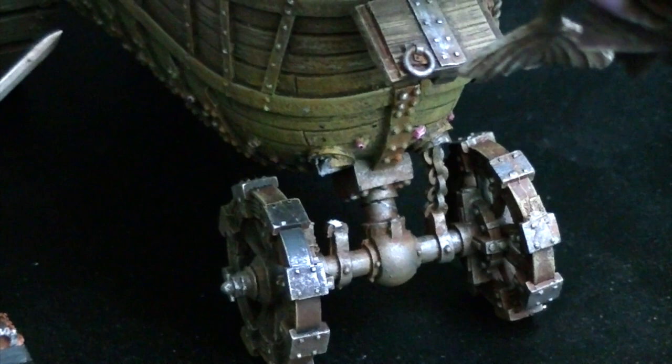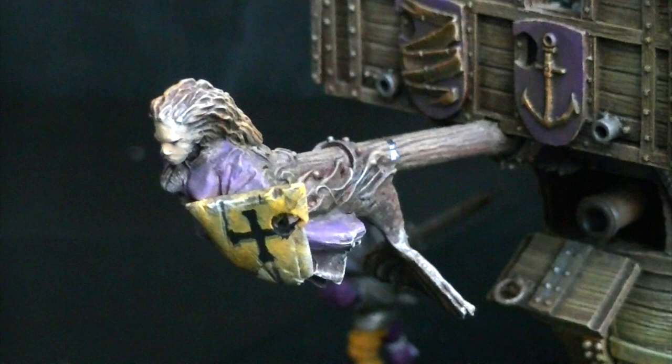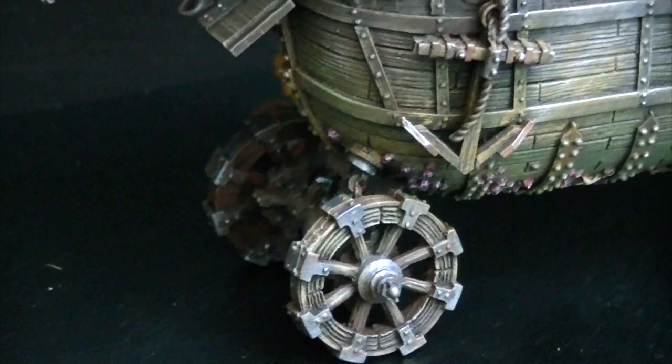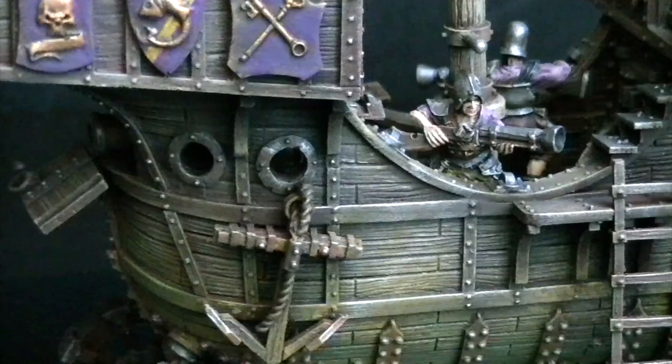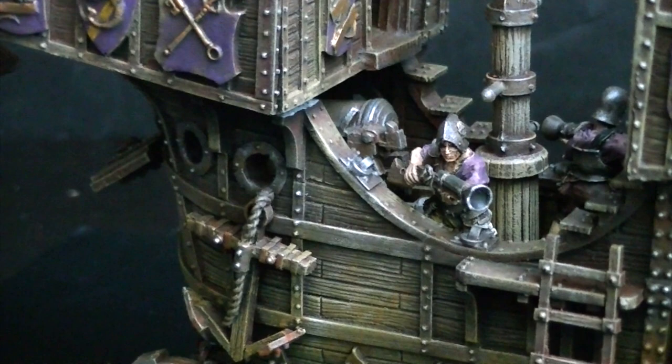I use a small base that I put under it because I also use this to proxy as a steam tank from time to time. The steam tank has a much smaller profile than this, which is advantageous — otherwise people will just hit it with cannons and templates and easily be able to hit something this size. So if you want to proxy it as a steam tank, get a base size similar to a steam tank and just put it under when you play.